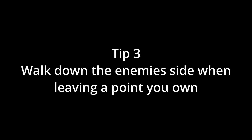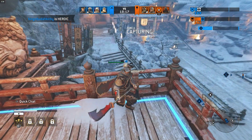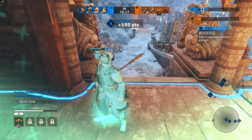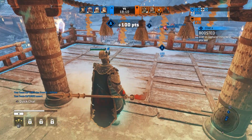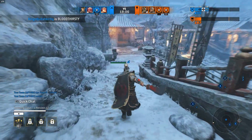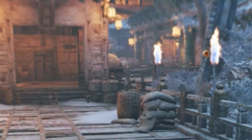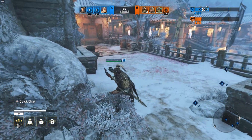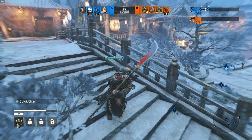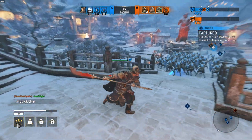Tip 3: Walk down the enemy's side when leaving a point you own. When you own a point and you want to go help a teammate but you're not sure where everybody's at, one of the best things you can do is leave on their side. In case somebody tries to come up to contest, you can see them coming or you can avoid them in general. But if you just leave on your side, you're not going to see the potential person trying to back-cap.